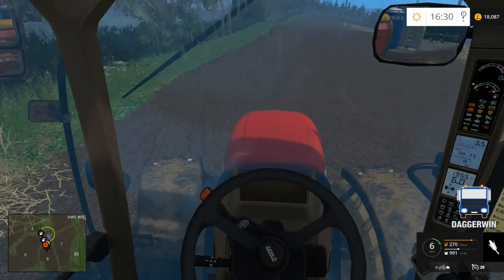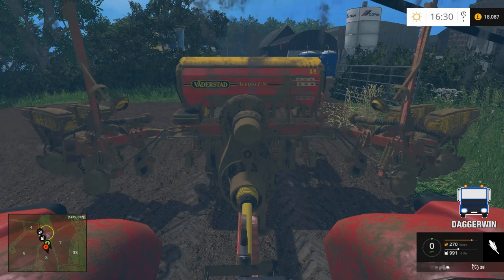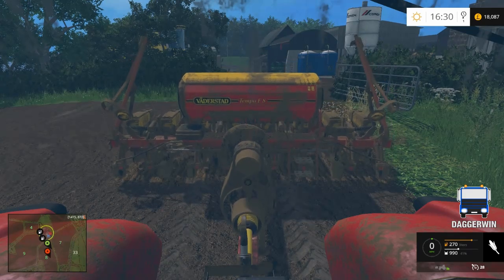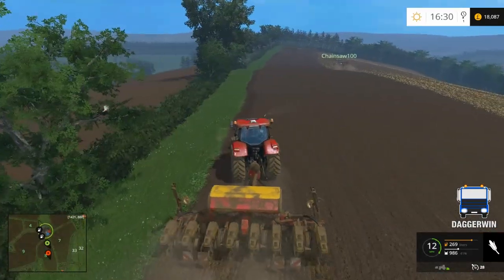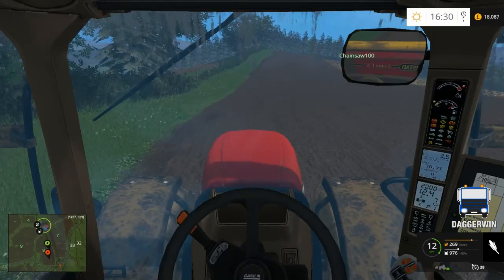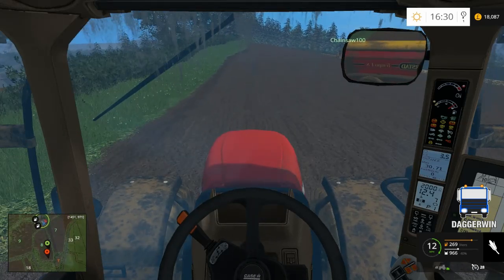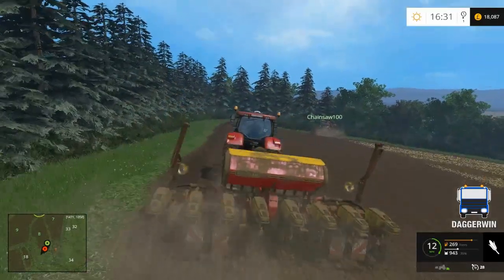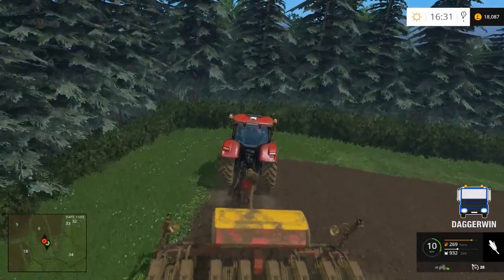Okay, that should do. I'm going to pull into the field and get it all unfolded. I'll follow the edge of the field. The reason I'm trying not to put any more seed in this drill is because it's rented, and when we lose it, we'll lose the seed.